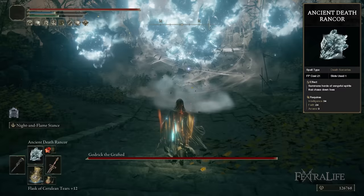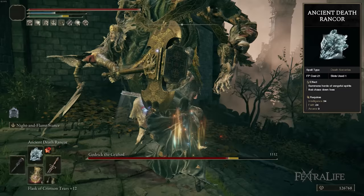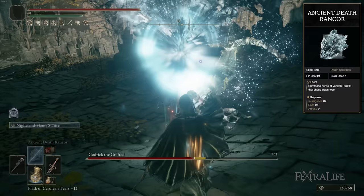Ancient Death Rancor is for more challenging enemies and bosses — it deals more damage and more stagger buildup, so you can stagger enemies easily. If you lock onto a body part like a dragon's head, you can stagger them with repeated casts. Trolls and the Fire Giant are also good targets. If you're standing inside Terra Magica when casting, you'll deal massive damage, and you can charge it for even more.